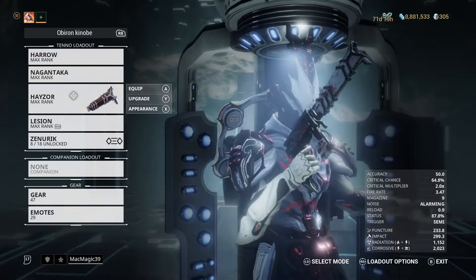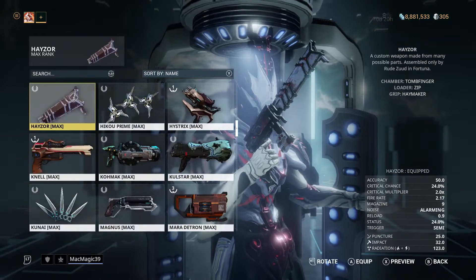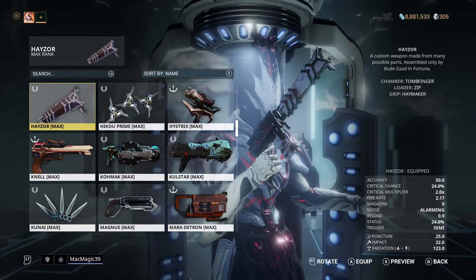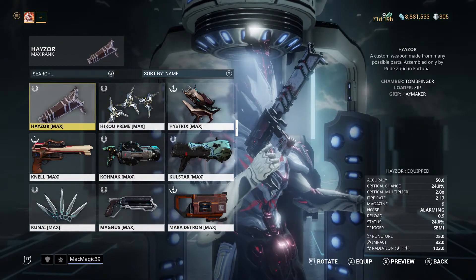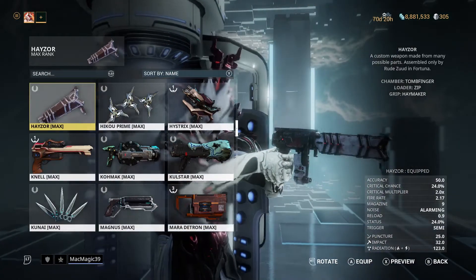I call it the Hazer. If I click on it, it should tell me what parts it consists of. Yes, here we go: the Tomb Finger, the Zip, and the Haymaker. So I mixed Haymaker, Zip, and Finger, and I got Hazer — although I guess Haymaker also ends in 'er'.